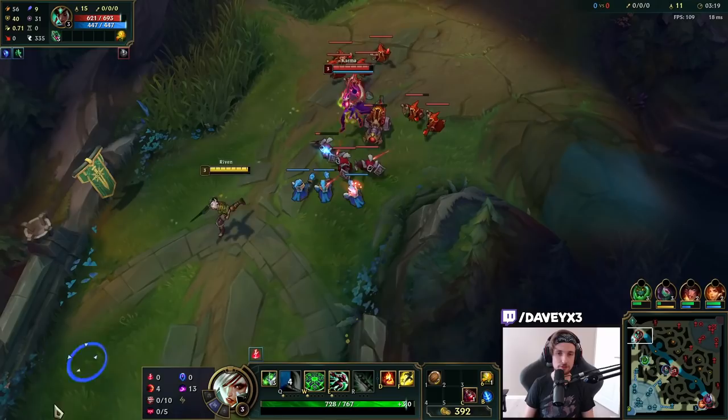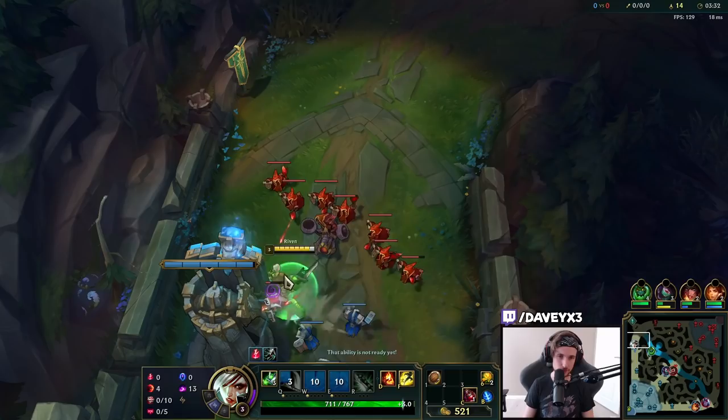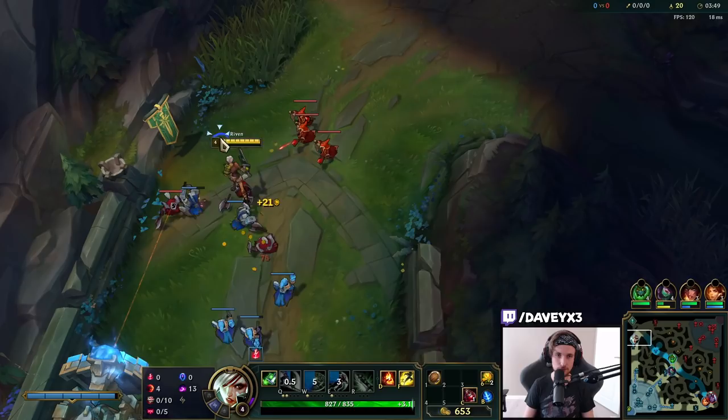First things first, we cannot trade her right now because the wave is just too massive. What we're going to do is just play it safe. As long as this wave is like this, I'm not going to bother too much. Instead, what we want to do is get into trading with Karma as soon as we have the wave in our favor — meaning we want the wave built up from our side, and then we can actually trade her pretty easily.